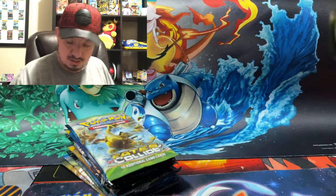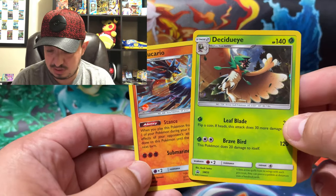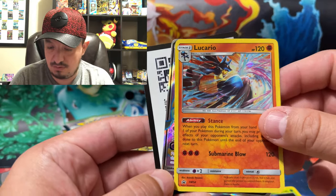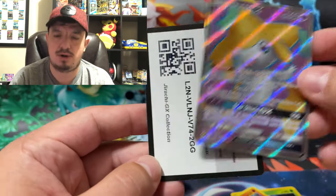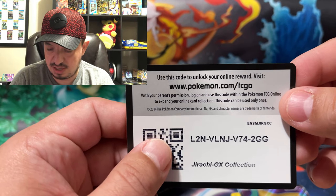There is a Pikachu coin and a shaming coin. We have these three awesome promos — the CGI promo from Sun and Moon, Lucario from Sun and Moon, and a Jirachi full art alternative artwork promo. And here is the Jirachi GX collection code card.